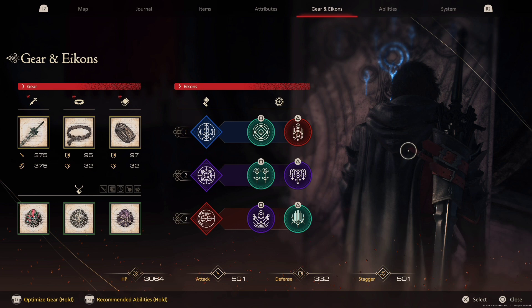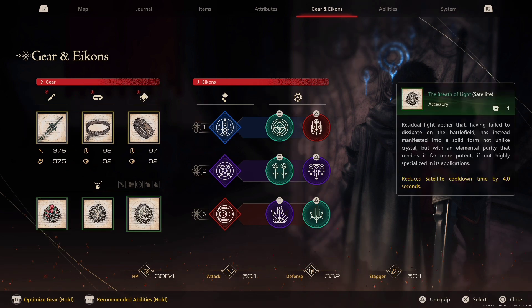For the accessories, I'm using Breath of Light: Satellite. Satellite is one of my main abilities, so I need it to cool down as fast as possible. This accessory reduces the cooldown by 4 seconds. In New Game Plus, we can merge it and it will double to 8 seconds — so it's about every 40 seconds that we can reuse Satellite.